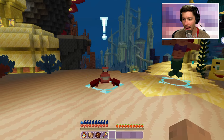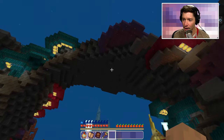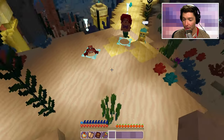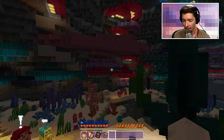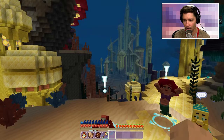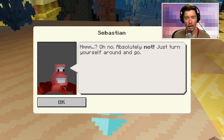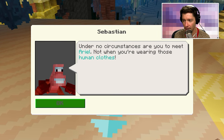Oh my gosh — Sebastian, Ariel, and Flounder are all chilling out here and we are under the sea. We're actually under the sea! I am swimming. That is amazing. Okay, let's talk to Sebastian. Ariel, I'm going to start with Sebastian. Wow Sebastian — such a rude introduction.